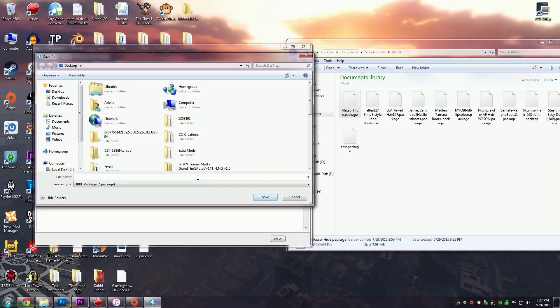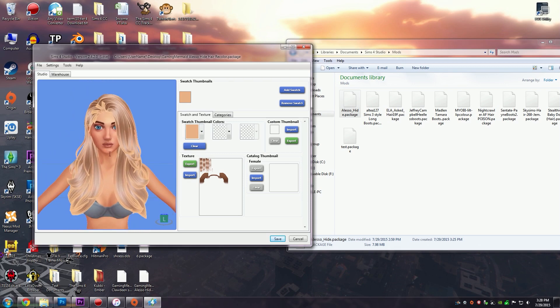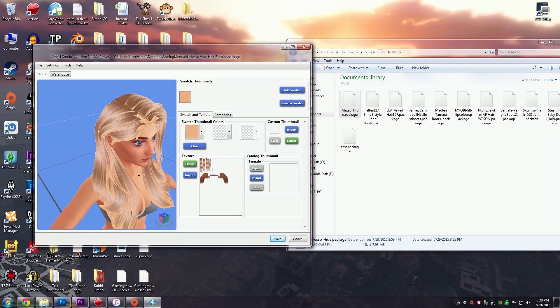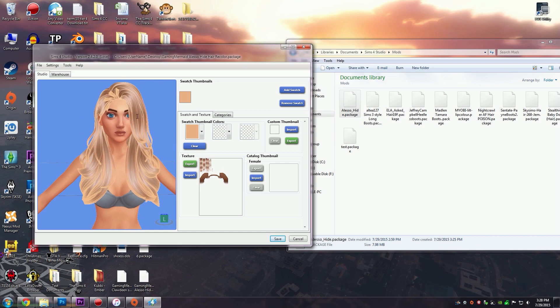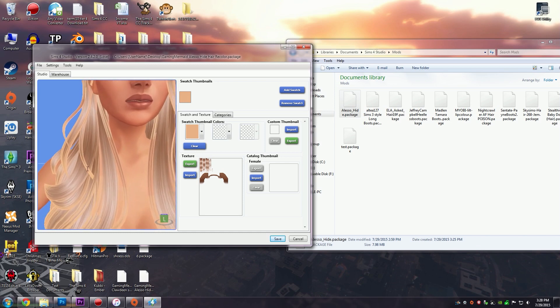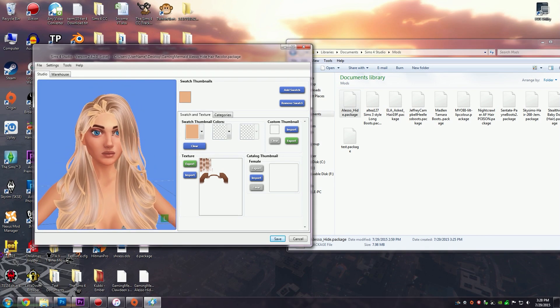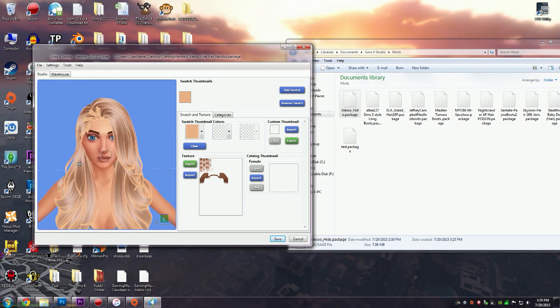This is what you want the file name to be in case you want to upload it somewhere, as long as the creator allows you to. Name this whatever you want the final name to be. Now you can see it in the Sims 4 Studio. It does have some strange looking orange parts at the edges — that's because it's an alpha hair. It just means it's more complicated in the way it's made, but that weird orange edge won't show up in game.